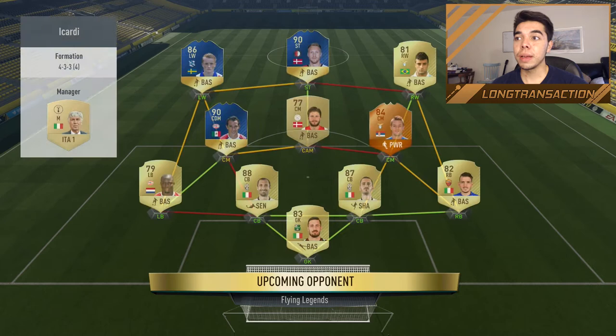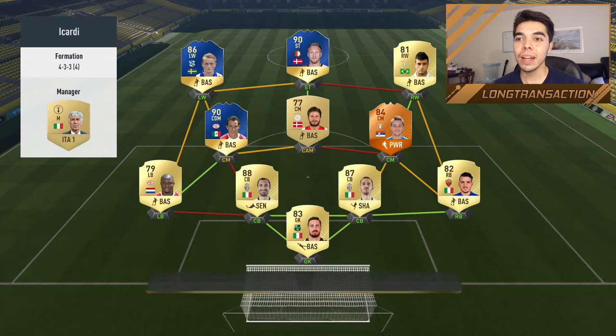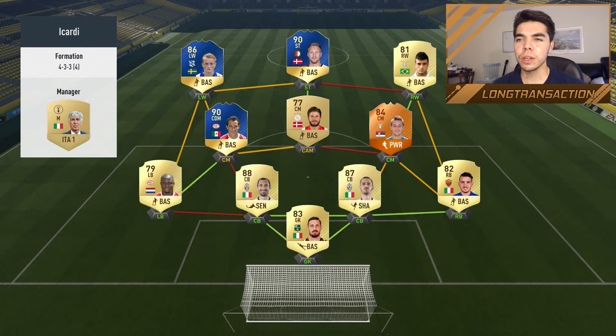This next team is coming up with a 5-star, 86 overall, 100 chemistry squad. He's got TOTS Jorgensen and TOTS Guardado. He doesn't have the TOTS Schoene — he has TOTS Larson as the left winger. Milinkovic-Savic in form. It's a good squad, but I'm not sure if some of these players are really going to be causing me trouble.